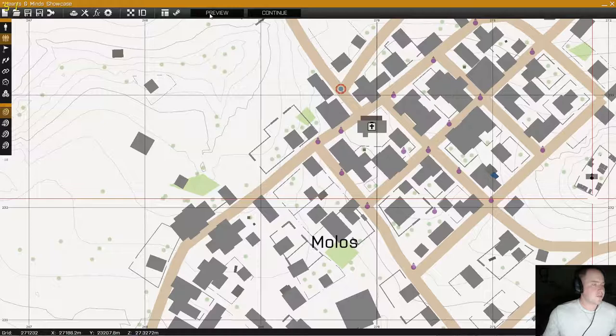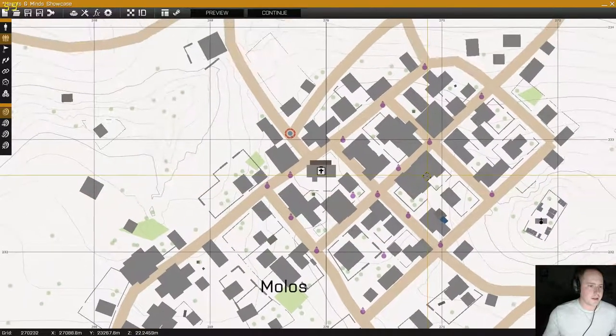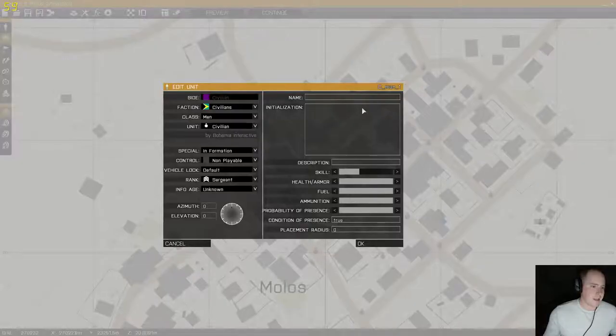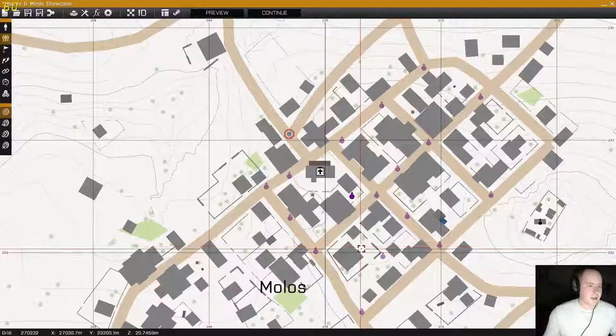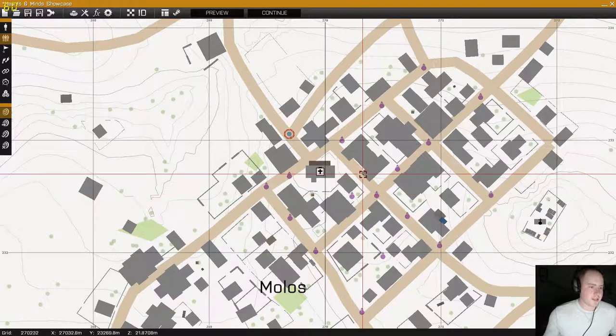So let's jump right in. Right now you can see all of these civilians are placed — that's all you have to do with this script. You don't have to put anything into their init line. There's nothing in the initialization. All this happens is it adds this functionality to each civilian that's placed on the map.